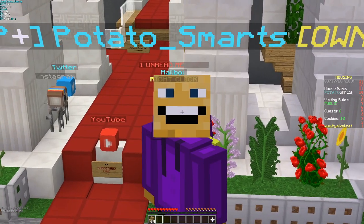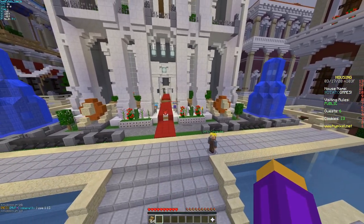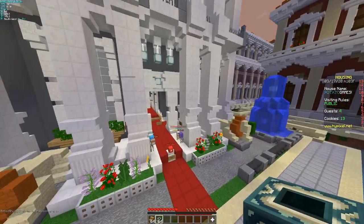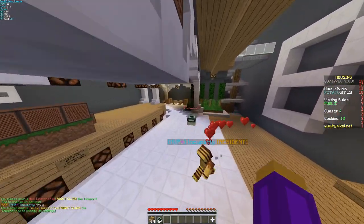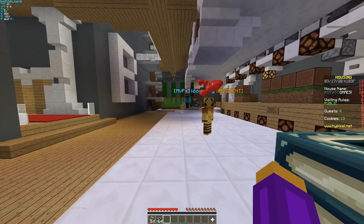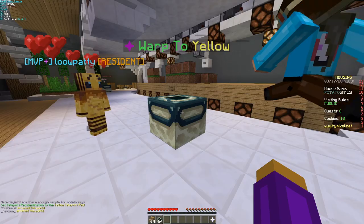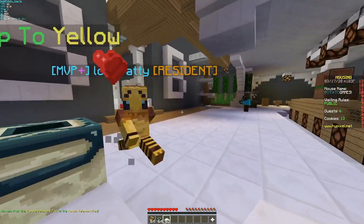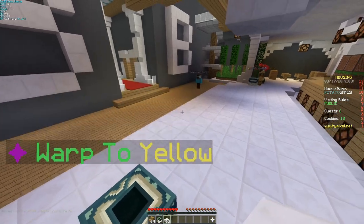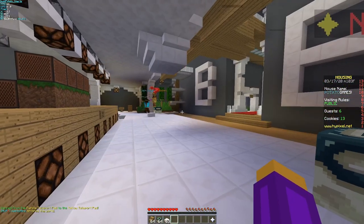For more features, you can now teleport players to certain coordinates, or teleport yourself to certain coordinates, as well as teleport players to you — so that is like a completely working command now. Another big addition is the teleport pad. You can set different destinations, rename it, and change its color. I set one up to warp to yellow, and it does work — you can put multiple of these in your house. It just worked right there — that's insane.